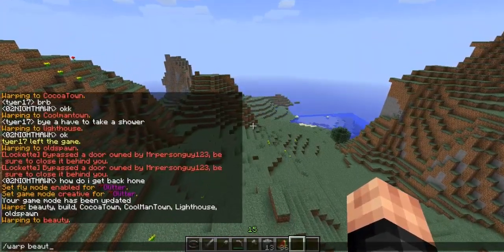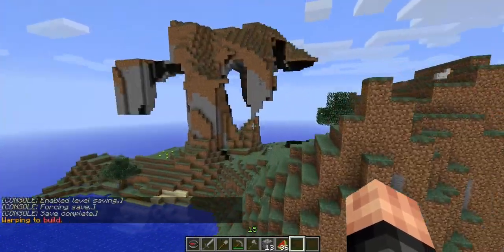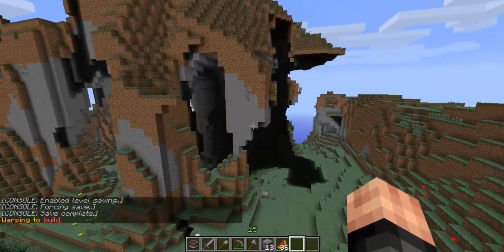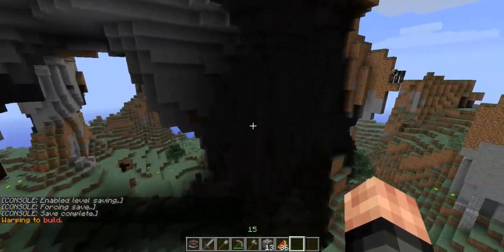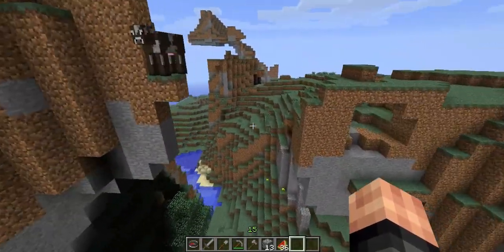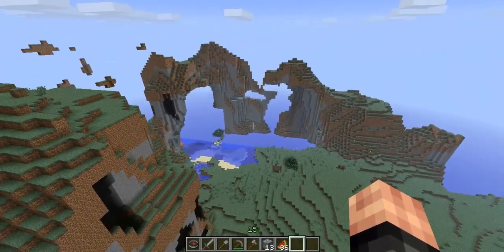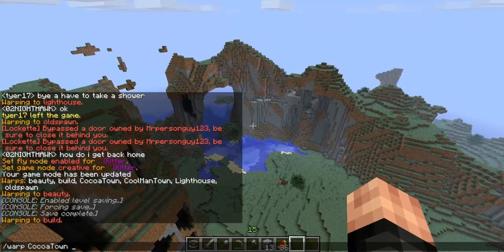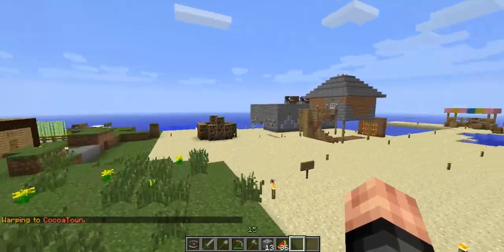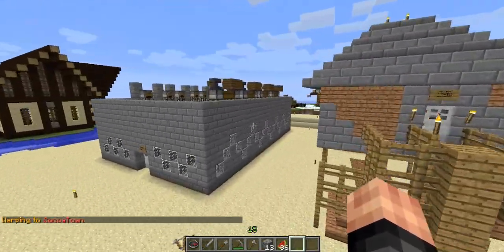I'll show you guys the build warp. Beauty is pretty good too — you can see the nice little mountainside to dig into and get your own home there. It's a very wide range of just mountains, really nice. In case you don't want to start your own thing and just want to go along with a town, you can go to slash warp Coco Town. You'll see there are many people's very nice houses.